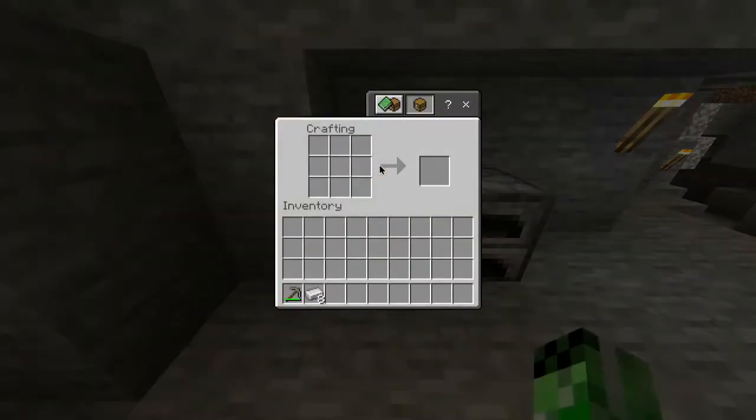Then head over to your crafting table and in the crafting grid you pretty much want to do a chest plate like shape, which is pretty much this here with one gap missing at the top, and there you go you've got yourself an iron chest plate.